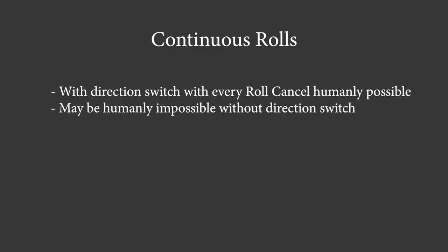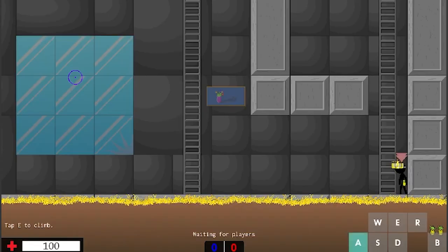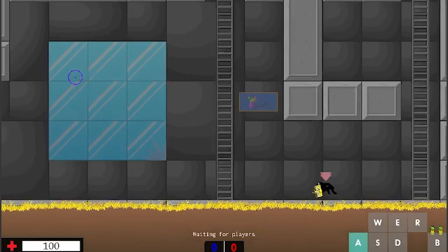So far I have failed to do continuous rolls in one direction. Pio can only do them in one direction but we suspect that this is caused by his keyboard having ghosting on A and D — when holding A and pressing D it only sends D for a very small duration.